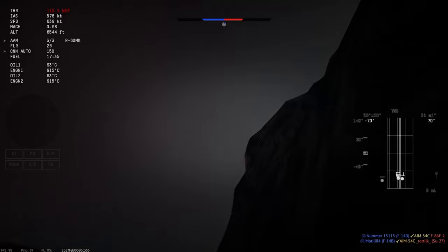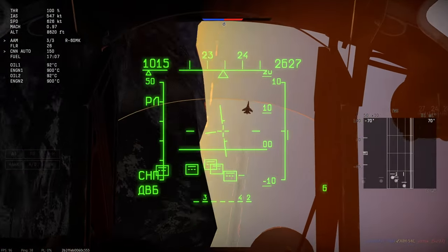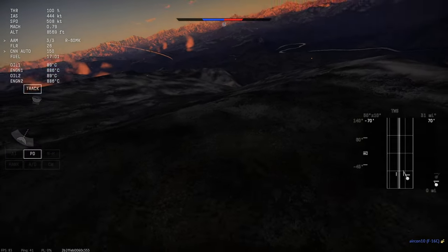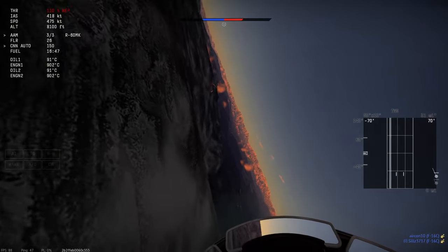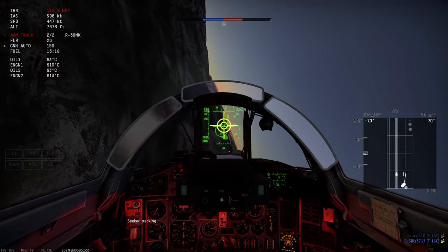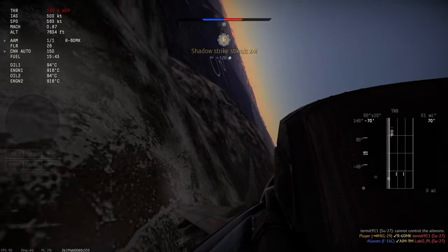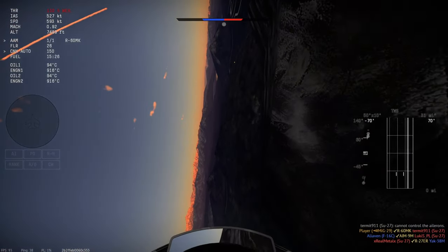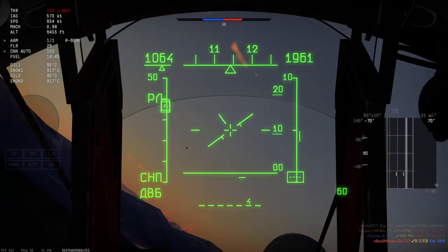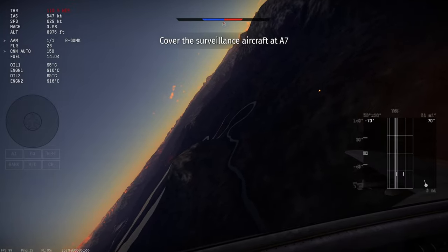The radar, while decent when it has a solid track, can take a little time to actually acquire that track because it doesn't update very fast either. It's a lot harder to identify furballs — to see, for example, three F-16s coming at you from 15 miles. It can take a lot longer to gather that information, and if there are three enemies coming towards you with AIM-9Ms, you don't really want to fly into that area. The whole process just takes so much longer compared to something like an F-16 or a Mirage 2000, which has a modern digital RWR and a more reliable radar.